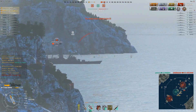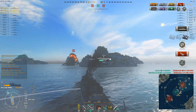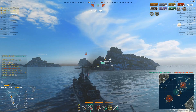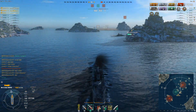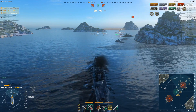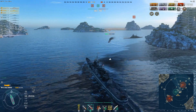Missouri finishes off the Degrosa. Another pair of citadels there, and he picks up the Kraken and a High Caliber, rounding out his medals — 175,000 damage. And now it's just the Fiji, who kind of ran away earlier. These British ships can put a lot of damage down, but they need something to detect.